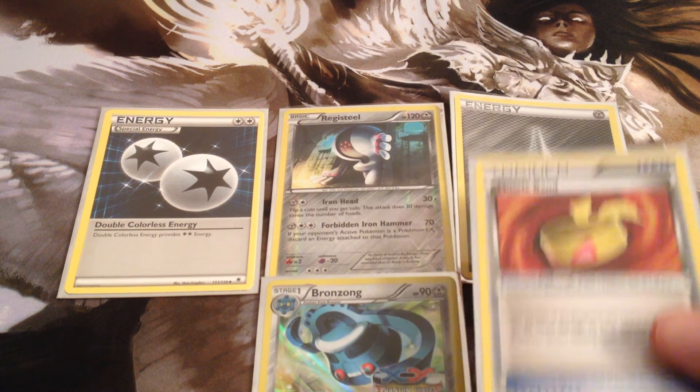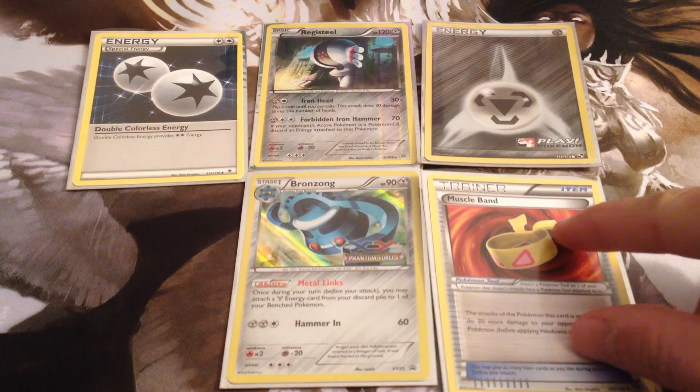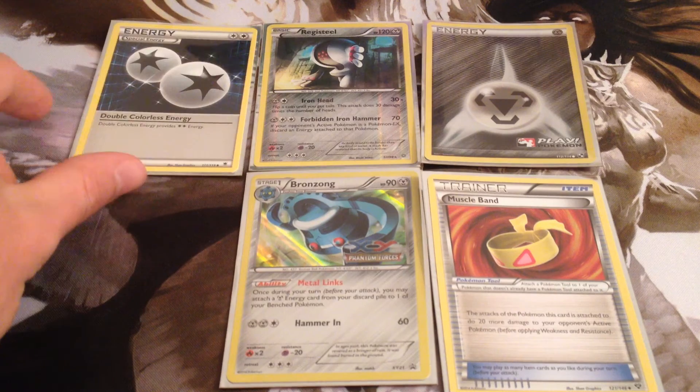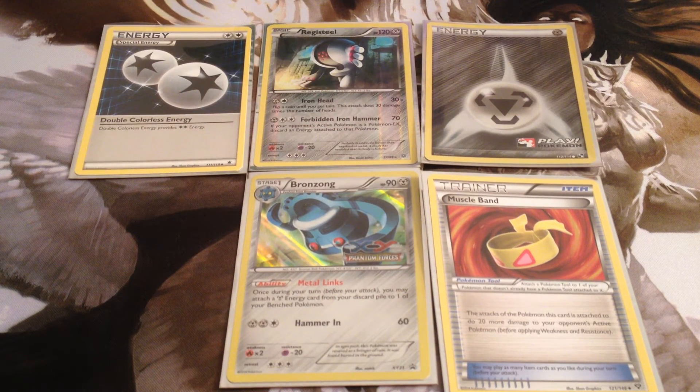The Muscle Band is quite a relevant card here. That 90 is a very important number, because 90 plus 90 — 20 from Muscle Band plus 70 is 90 — 90 and 90 is 180, and very few EXs that aren't Megas can go past that, pretty much just Wailord EX. And even the Megas don't really want to have taken 180 damage, especially not if they're losing an energy every turn.